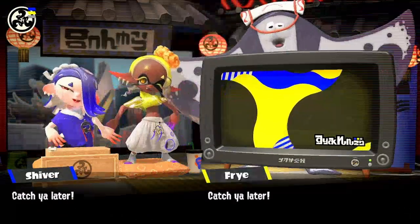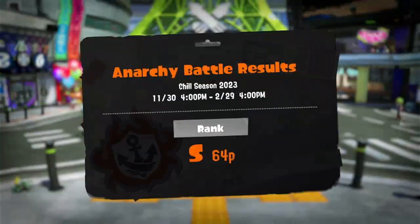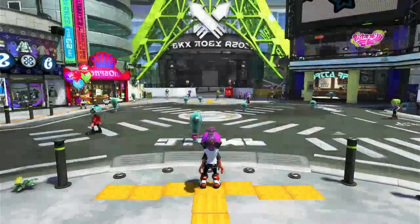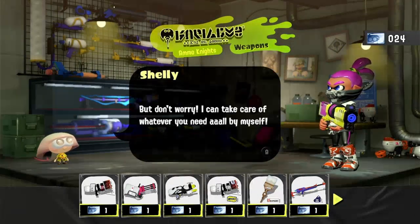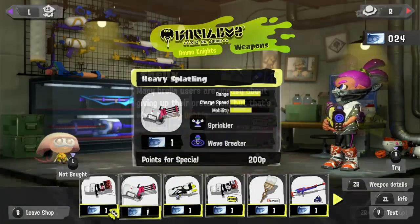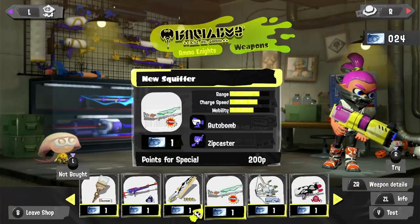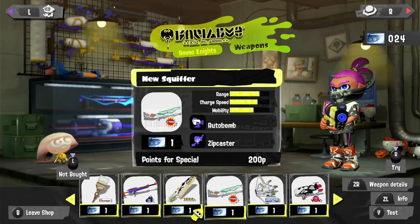Of course I want to check out Ammonites to see what kind of kits we can get. I'm back at A rank, A plus. Let's head over to weapons - I want to really test out a lot of these new ones that came out. Let's check out what weapons we want first. We have the New Squiffer - this is a really cool second kit of the classic Squiffer. It's got the Autobomb and Zipcaster.